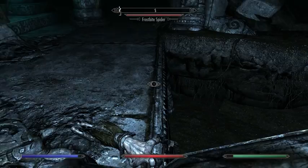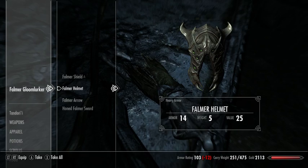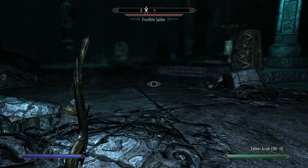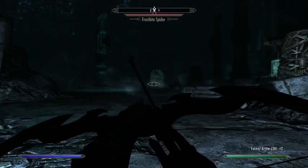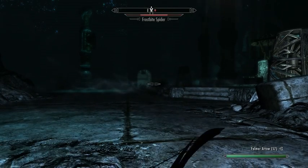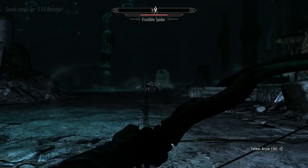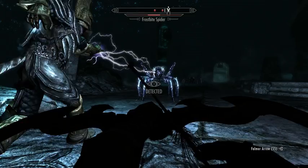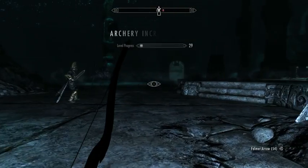Let's switch back to our glass bow and loot this dude. Those helmets are great because they can be worn with a circlet, which is particularly useful when you're doing alchemy or smithing. There you don't really care about your armor, but the extra bonus can be pretty helpful.